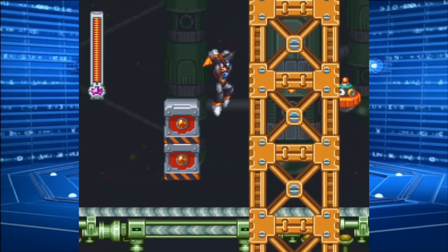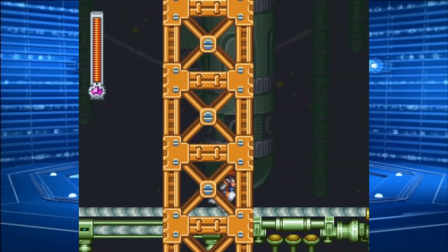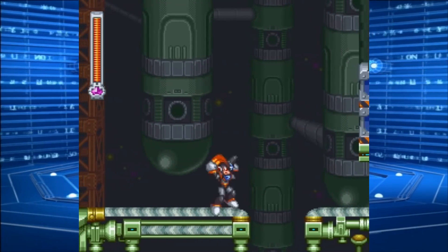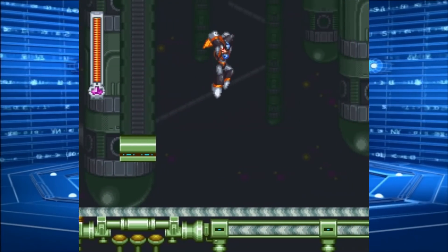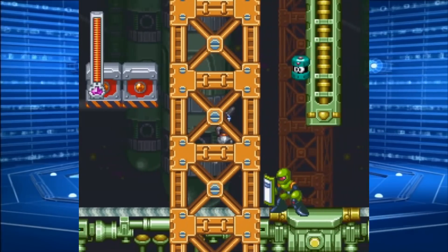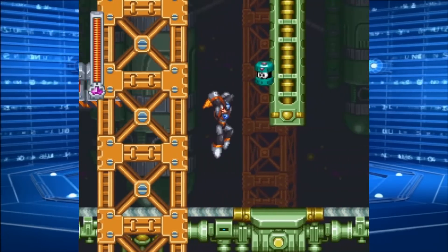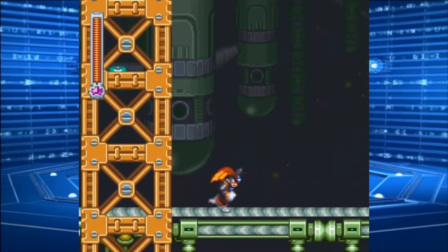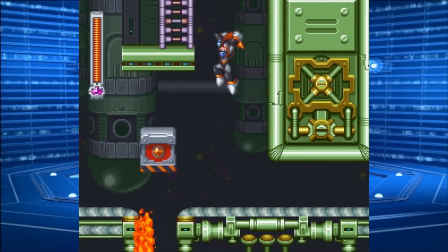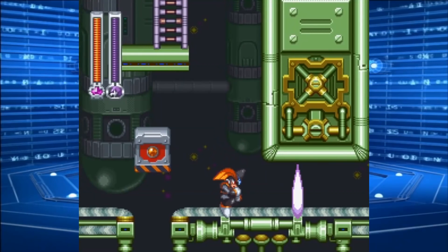Here's one of this stage's gimmicks — the conveyor belt will push you back as you run on it, but it'll slow down when you get off. Probably should not have done that. Let's just use the Treble Boost to get up there.